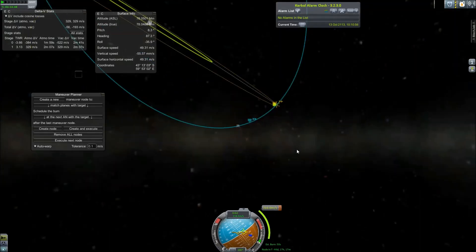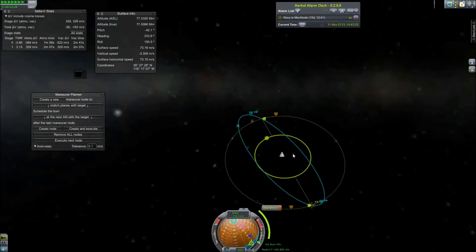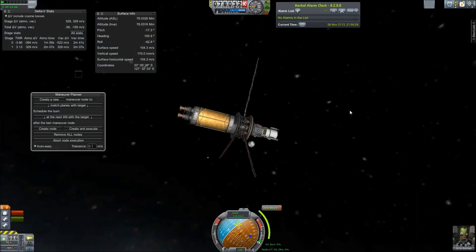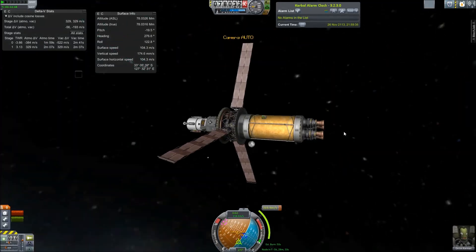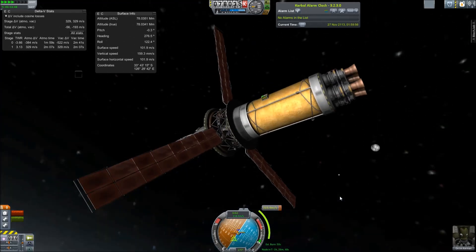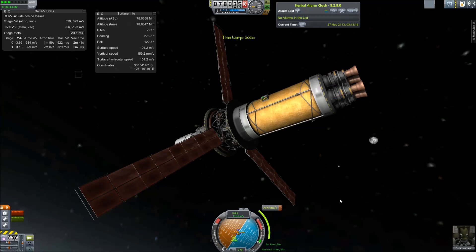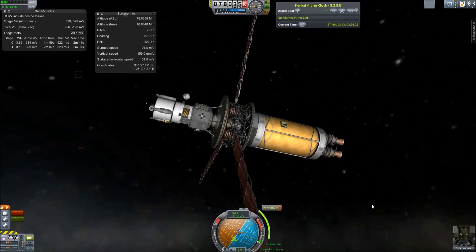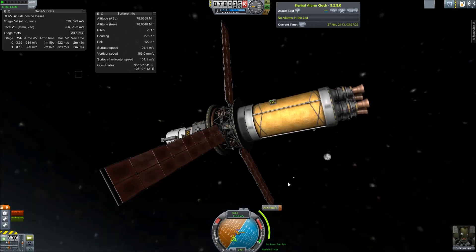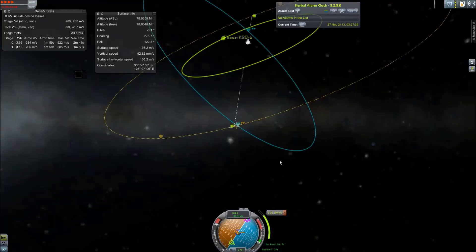Hello and welcome back to SRB Gaming. Today I am visiting the Eris system. Eris is the largest and most distant dwarf planet. It was discovered in 2003, I believe. It is the same size — actually just slightly smaller than Pluto — although it's 25% more massive. It is located in the scattered disk, which is a region outside the Kuiper Belt. It has a single moon called Dysnomia.